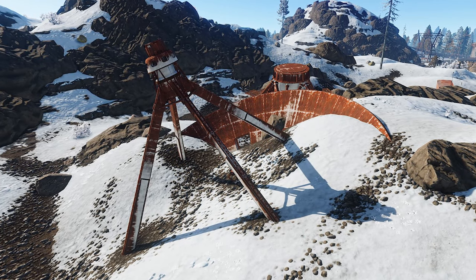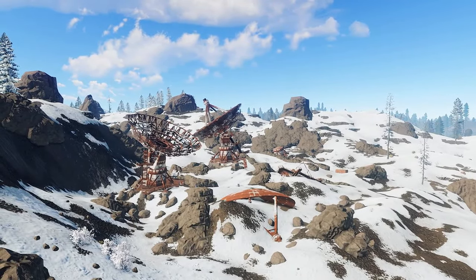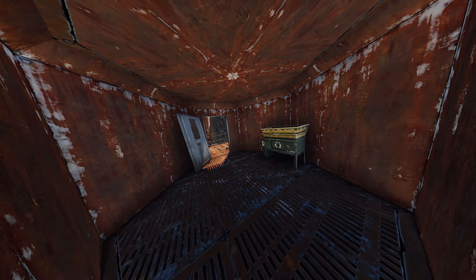The Satellite Dish Monument is a great place for early game players to quickly loot up or complete the puzzle to acquire a blue access keycard. Additionally it's a great place to utilise its recycler and research table since you will be hidden and protected by the surrounding walls.